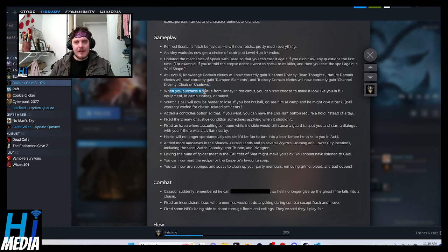When you purchase a statue from Boney in the Circus, you can now choose to make it full equipment, camp clothes, or nothing at all. Scratch's ball will now be harder to lose — if you do lose his ball, go see him at camp and he might give it back, though warranty is voided for chasm-related accidents. They also added a controller option so you can have the end turn button require a hold instead of just a tap. I can see how that would be frustrating for console players.